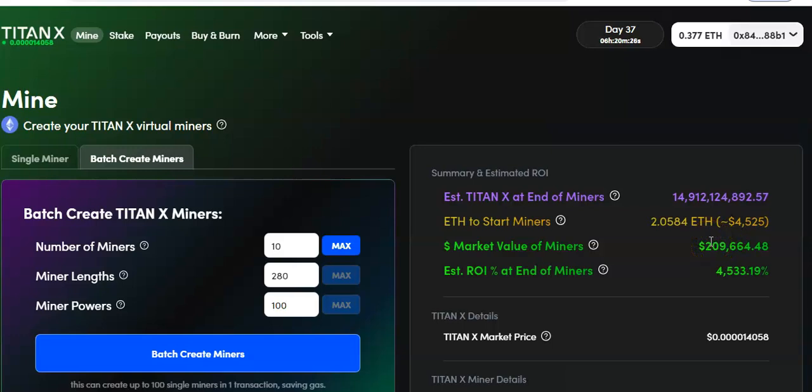I always expect a pullback with prices — nothing goes up forever. I don't care what those Elephant Money boys tell you about price going up forever, up to the right. That is not true — that's a complete lie in crypto anyway. So let's do the numbers. That's 10 miners, let's do 20.